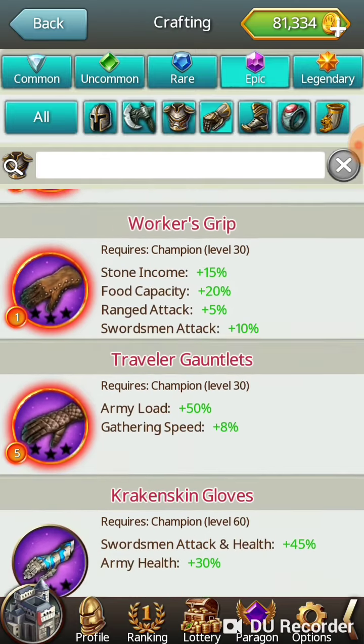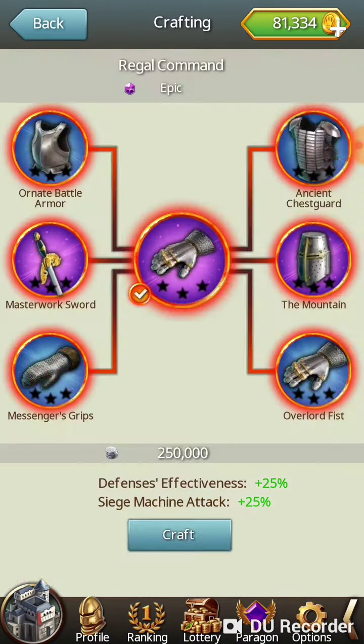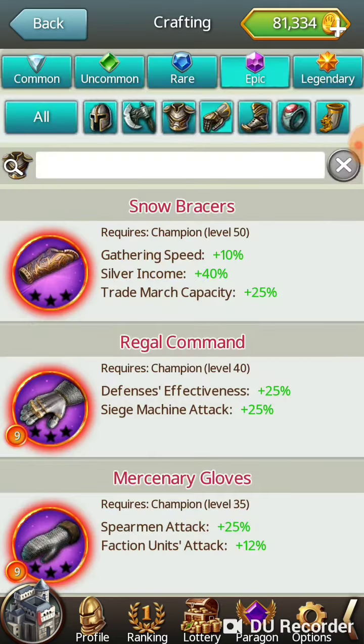To craft gear, you look for the gear you want. For example, if I wanted a regal command, I would need these six pieces to craft it. If I didn't have these six pieces — for example, if I was missing a masterwork sword — let's go ahead and craft that.